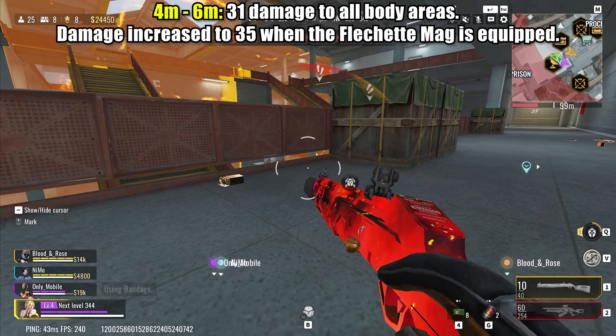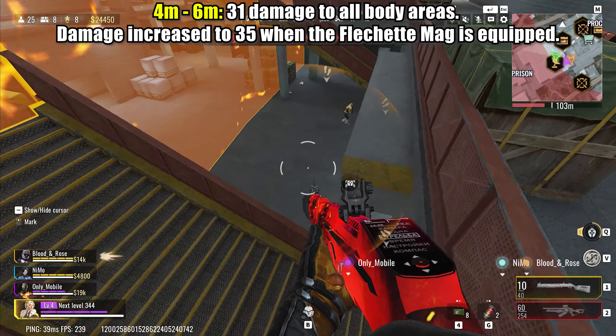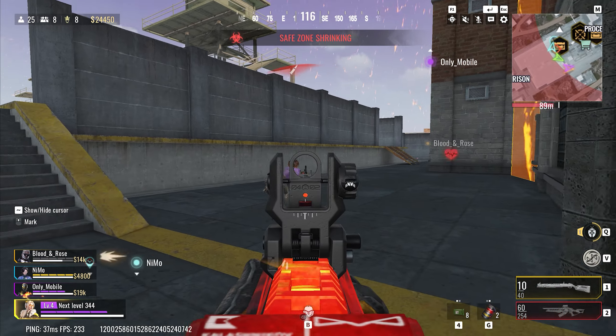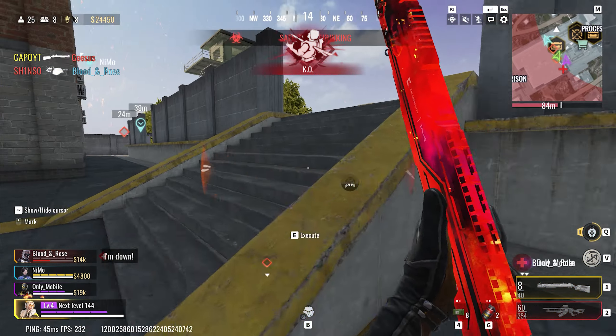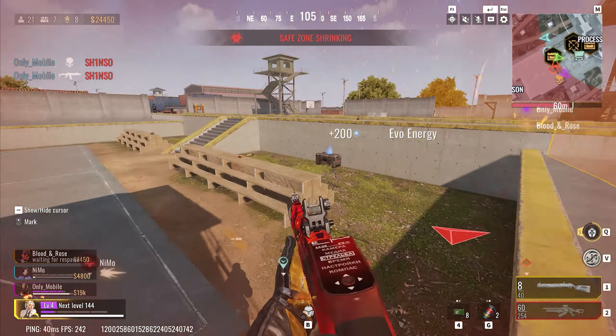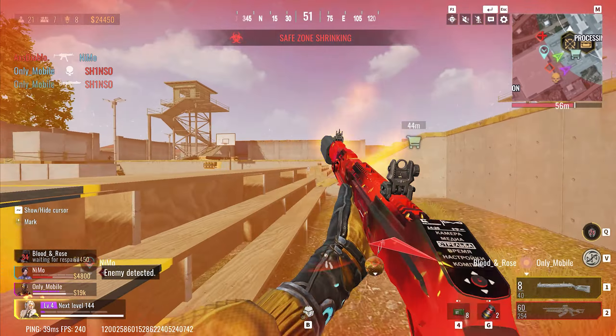At 4m to 6m, the MP-155 inflicts 31 damage to all body areas. However, when equipped with the fleshed mag, the damage is boosted to 35. This adjustment emphasizes the weapon's effectiveness in mid-range engagements, rewarding players who opt for the fleshed mag attachment for increased damage output.